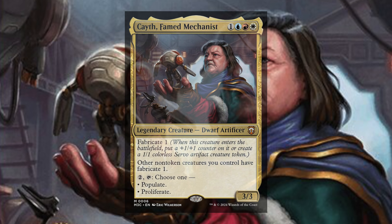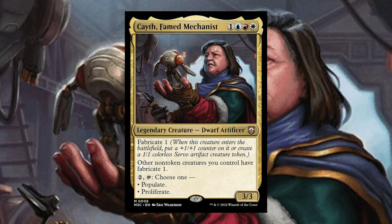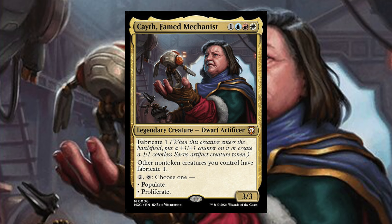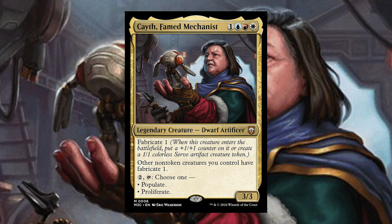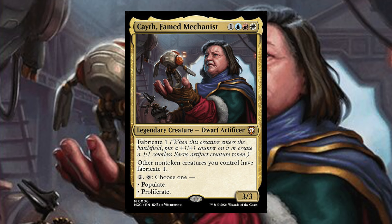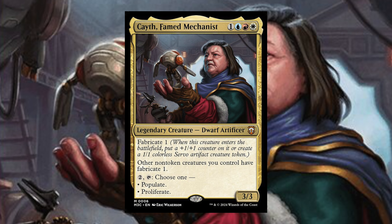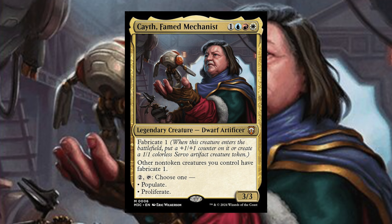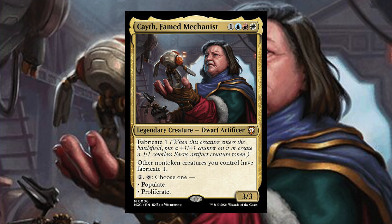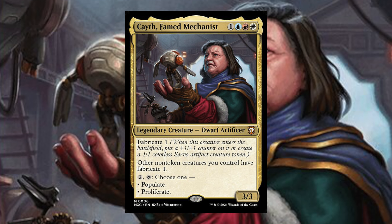Cath-Famed Mechanist — one blue, red, white, legendary creature, Dwarf Artificer with Fabricate 1. Fabricate means this creature enters the battlefield with a +1/+1 counter, or you create a 1/1 colorless Servo artifact creature token. Pretty versatile. Then, other non-token creatures you control have Fabricate 1. Then for two and tap, choose one: proliferate, or populate. Very cool commander, very unique deck.